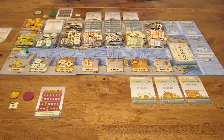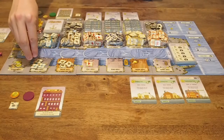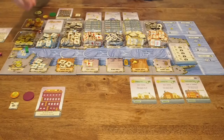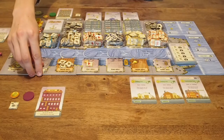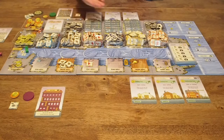The next mandatory step is your main action. For your main action you can do one of two things. You can either take all of the goods showing from one of the available offers — for instance, if I wanted to on my turn I could take all of the fish, place them in my supply, and that would be my entire action, unless I wanted to take optional additional actions before ending my turn.